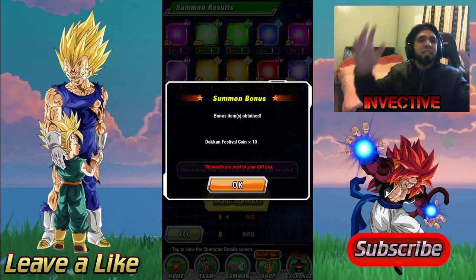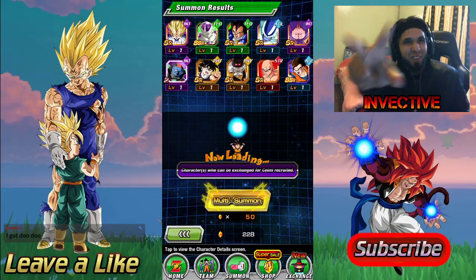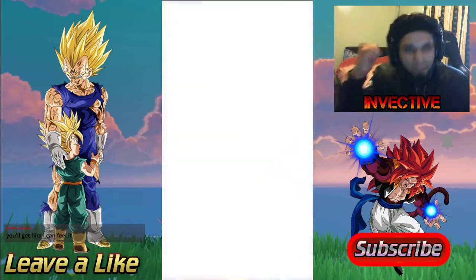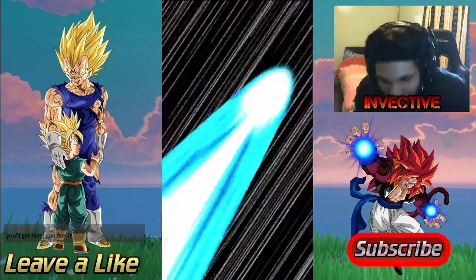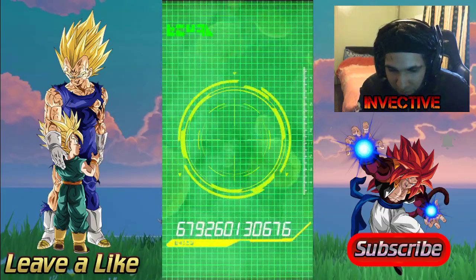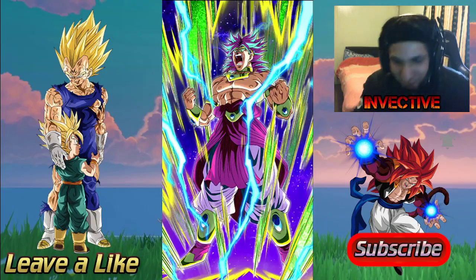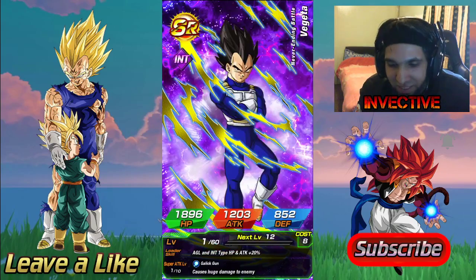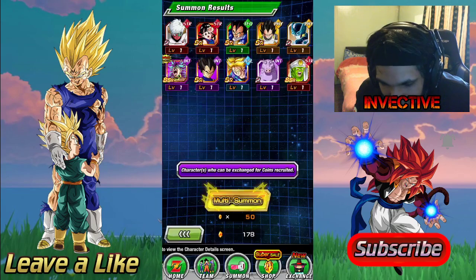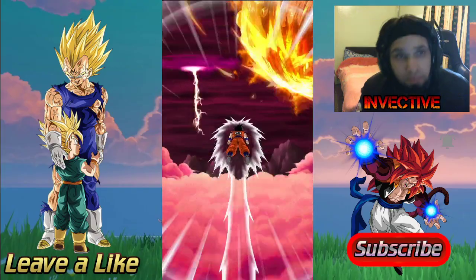We got Ultimate Gohan. Come on Dokkan, give me Majin Vegeta — I want to see that Atomic Flash. We got Hercule and Buu on the screen. Majin Buu Saga — Majin Vegeta? We got Broly — yes, okay, I'll take the Broly. I don't need him but I'll take him. That SSR is already rainbowed at 79%. Got SSR Piccolo. We did get an SSR — not bad, we got Broly. First SSR of the video, not bad.